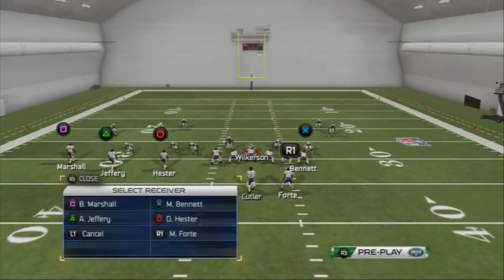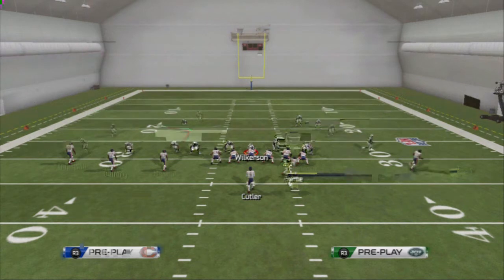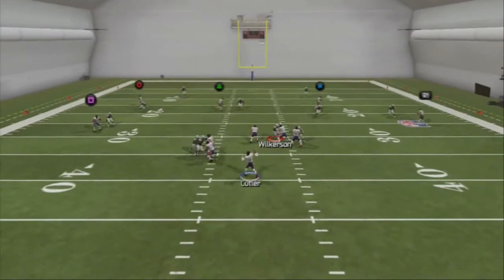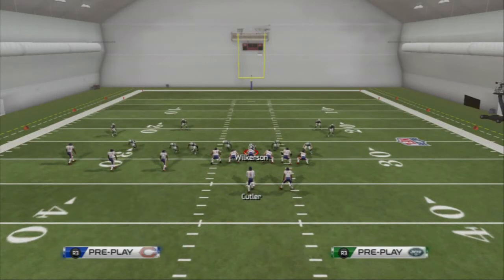Our second read on this play is going to be our corner route in situations where they're running cover two, cover two sinks, and especially cover three. This is going to be especially effective for beating that. The smokescreen may be covered, but the corner route is wide open on the outside. You're probably rarely ever going to have to get away from this route combination on the left side. It will single-handedly beat every coverage in Madden 25.